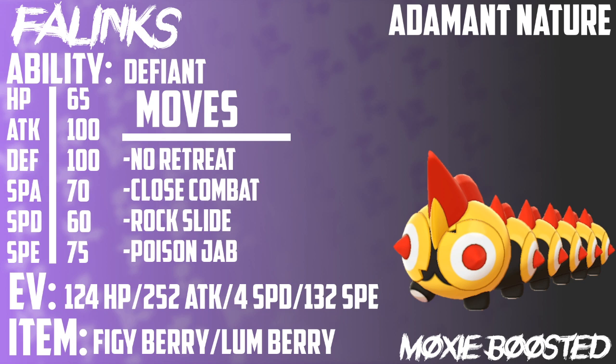I absolutely love this Pokemon — it's such a cool design and it's absolutely adorable. This first moveset has something specific calculated. One of the most annoying things in this metagame for Phalanx to deal with is going to be Fire types. The two most common fast Fire types we're going to see are probably Ninetales and Charizard, both of which sit at 100 base speed. Phalanx only has 75 base speed, but we can actually boost this with No Retreat. This first set has an Adamant nature to make sure we have as much attack as possible, and we have No Retreat, Close Combat, Rock Slide, and Poison Jab.